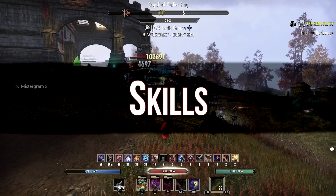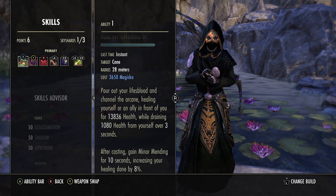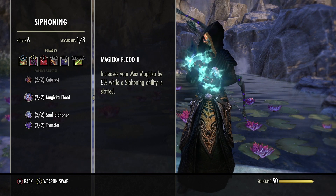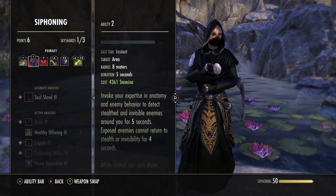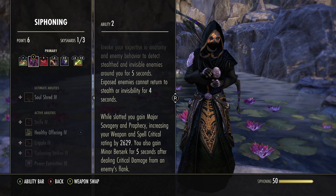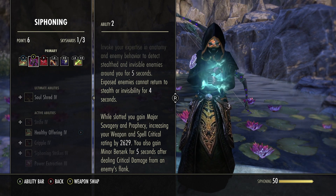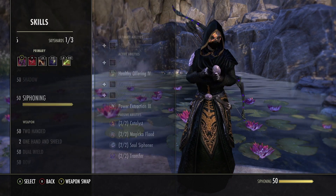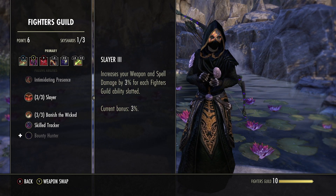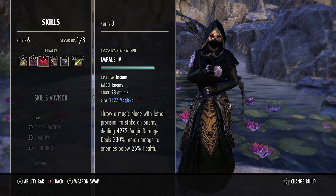For the skills, first we run Healthy Offering — a solid burst heal that also gives Minor Mending. The main reason we run it is for the Siphoning passive Magicka Flood, which increases max mag by up to 8% while a siphoning ability is slotted. Next we run Camo Hunter, which reveals targets and grants crit. Most importantly, you gain Minor Berserk for five seconds after dealing critical damage from an enemy's flank. We also benefit from the Fighters Guild passive Slayer, which increases weapon spell damage by 3% for each ability slotted, and Banish the Wicked, generating 3 ultimate whenever you kill an enemy.